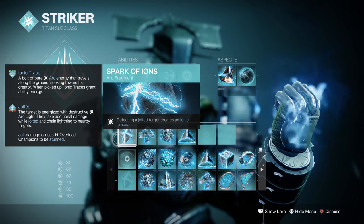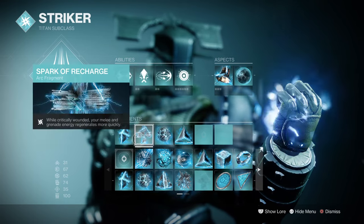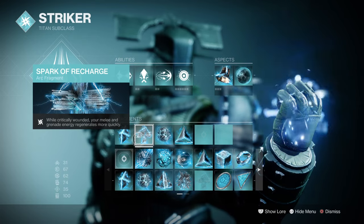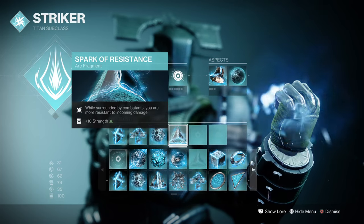For the fragments: Spark of Ions — defeating jolted targets creates ionic traces. Spark of Recharge — while critically wounded, your melee and grenade energy recharges faster. Spark of Discharge — arc weapon final blows have a chance to create ionic traces. And Spark of Resistance — while being surrounded, it will grant you 25% damage reduction.